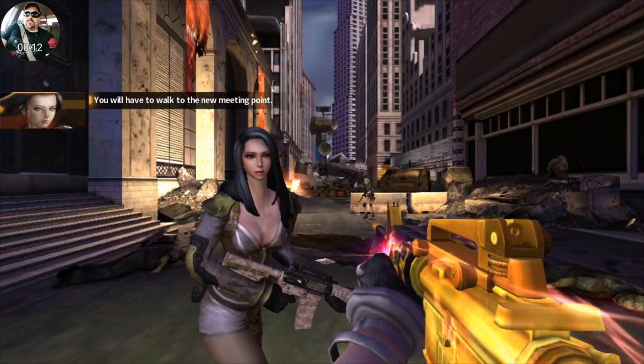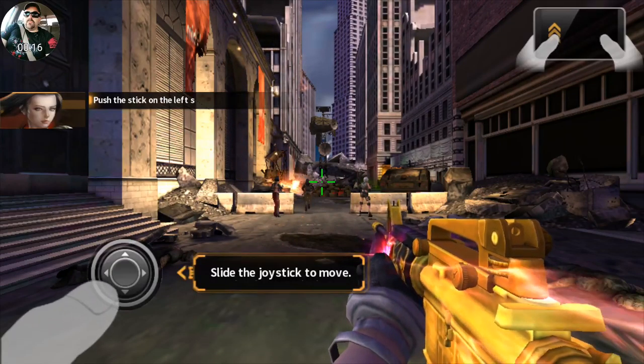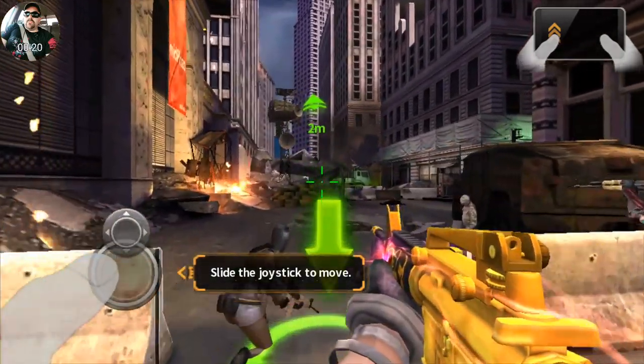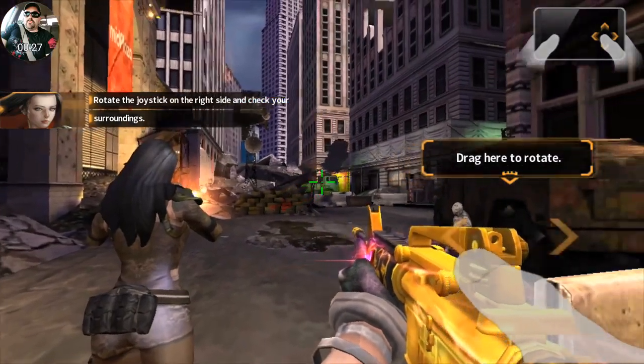You have to walk through the area to get to the contact point. Go ahead. Use the left stick to move forward. Always keep an eye out — you never know where the enemies will show up. Use the right stick to look around.